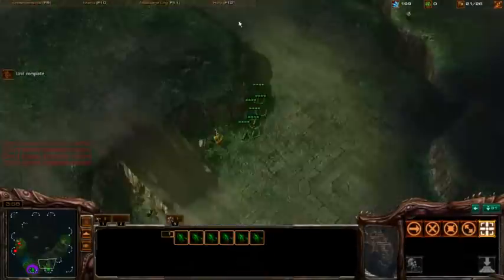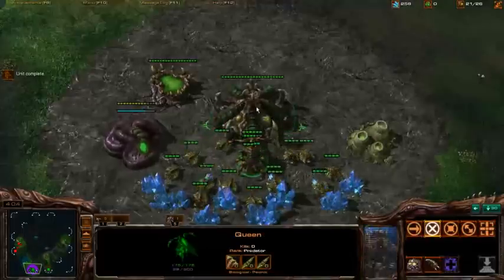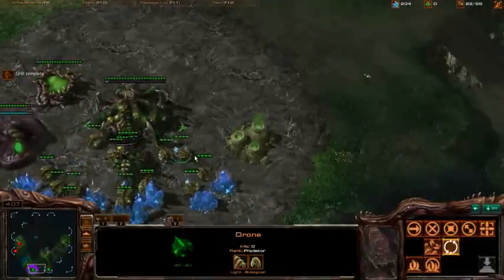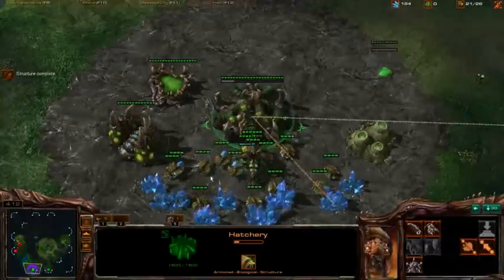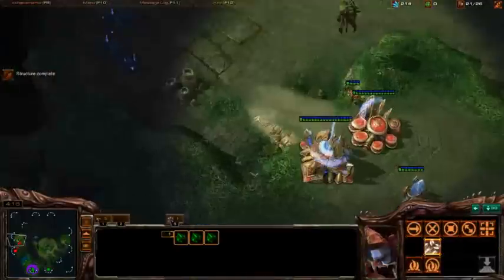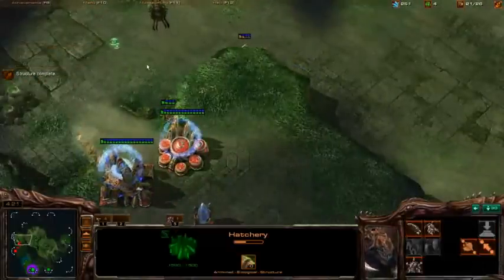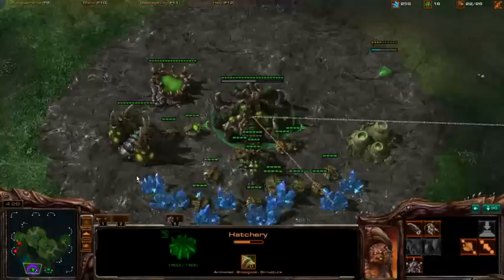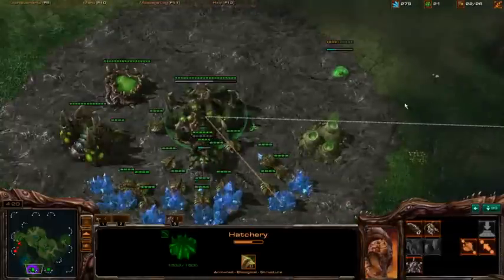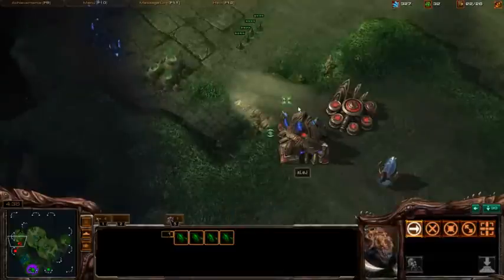Chase that probe back. Make sure you have the towers and he doesn't, at least. Then you've got to watch the front of his base, and I also like poking up and down the ramp. Right now you're seeing him chronoboost his gateway and his warp gate. That doesn't necessarily mean anything, but it's definitely something to watch — what he keeps chronoboosting. If you see two or three more chronoboosts on that warp gate, you've got to be kind of careful.